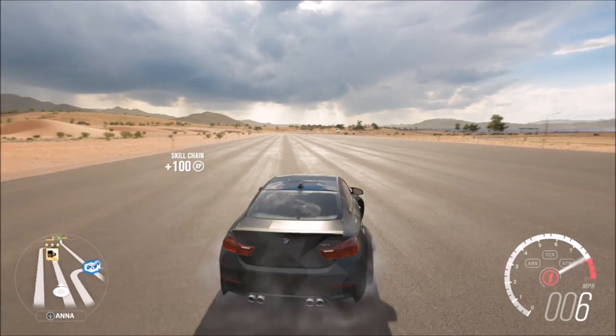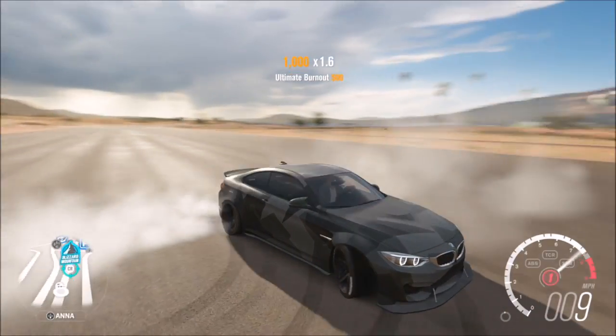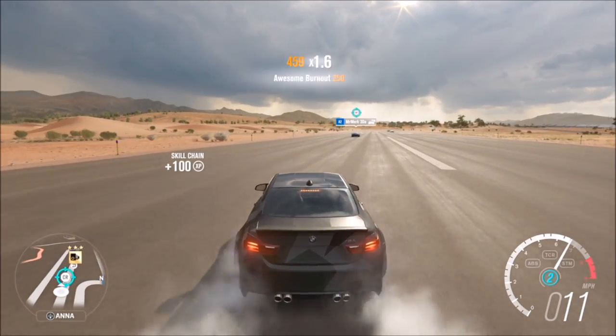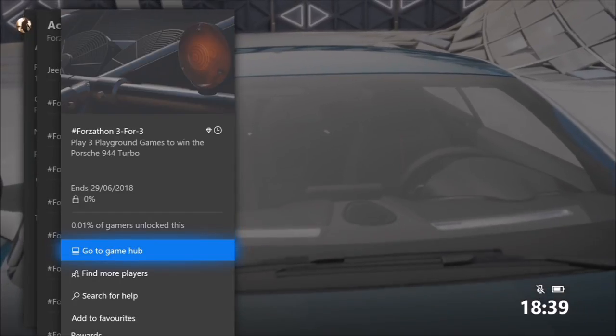The second way is to do donuts. If you're not so good at the first method, just put the wheel on full lock in whichever direction and give it the beans. It will take you a couple of minutes to get all 15 burnout skills.